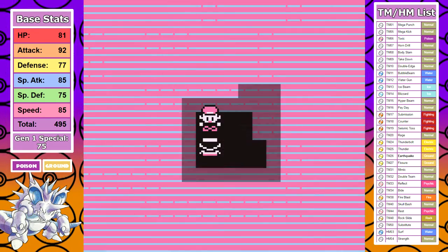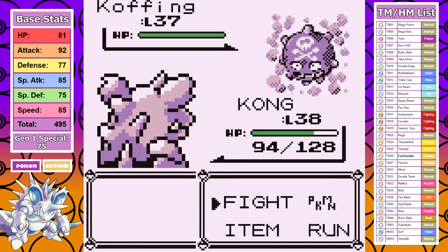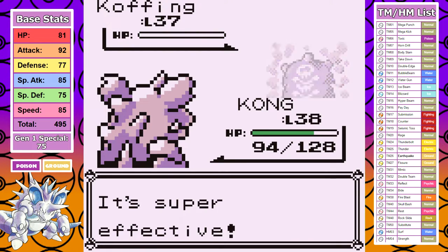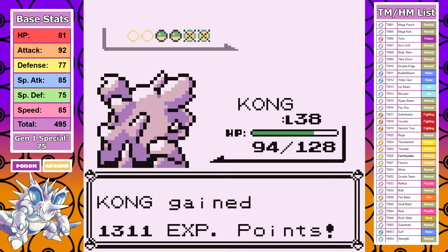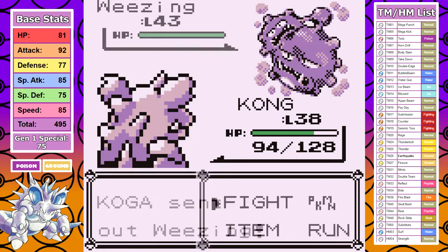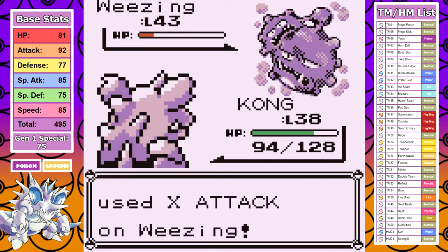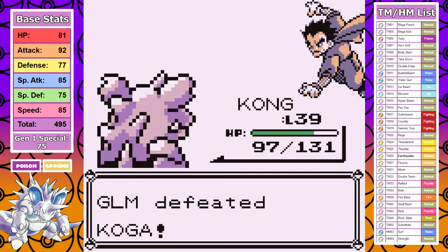Next up is Koga, and there's a reason I decided to come here before taking on Erika — I've got that beefy STAB Earthquake against his Poison types. I don't take any damage in the fight, and in fact I level up during the battle, so I come out with even more health than when I started. There's not much interesting commentary here outside of doing huge super effective damage and knocking down his team like bowling pins.